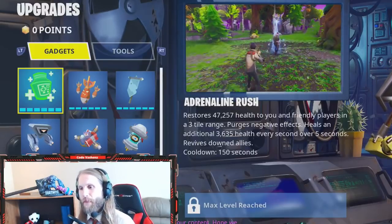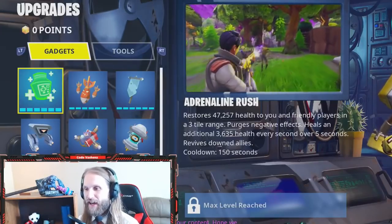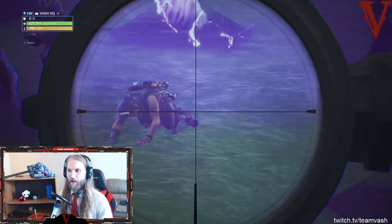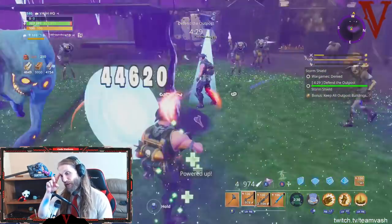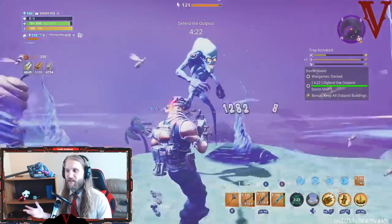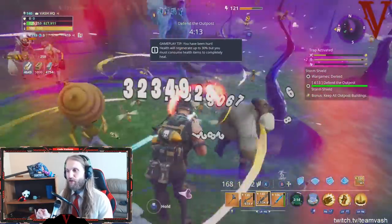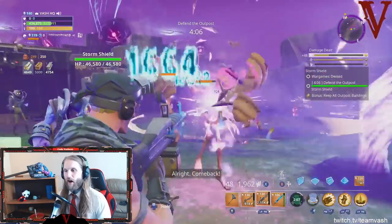We're going to start with the first one: Adrenaline Rush. It restores a bunch of health to you and friendly players in a three-tile range, purges negative effects, heals an additional pile of health over five seconds, and it revives downed allies. The max level upgrade for this ability is the revive. Adrenaline Rush is always good — it's a staple, you get it right at the start of the game. It's got a 150-second cooldown, which is not spectacular, but you can heal yourself and your entire team, and at high levels you can even revive everybody. Really, really solid — always good.